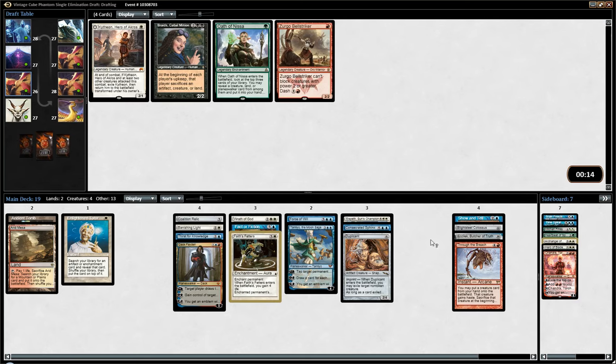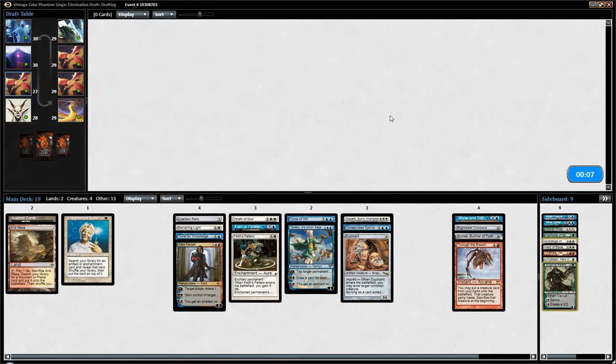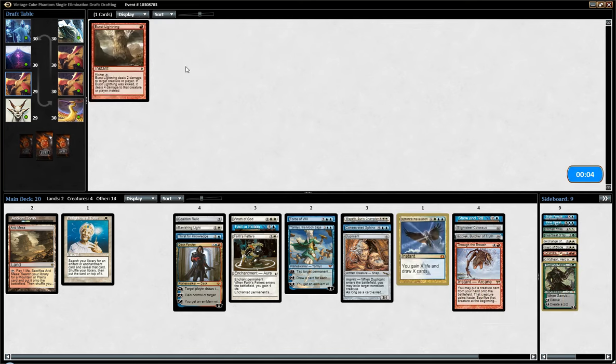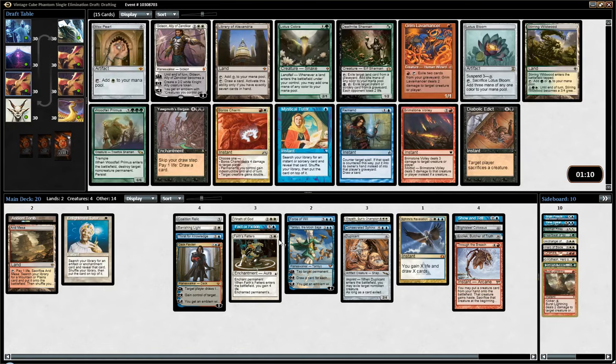The deck is actually looking pretty solid. There are these four cards that maybe should not be there, but other than that we have solid tools for a nice control deck. We wheeled the Sphinx's Rev, which I don't think I will play — again, I don't love that card. Mortars might have been a better pick, because if we had gotten enough red, we could have reliably cast that on turn two. It's a good cheap removal spell. Given that I have Fact or Fiction, Thirst for Knowledge, and Sphinx, I don't really need more card draw spells, and I think Sphinx's Rev is the weakest of my card draw spells here.